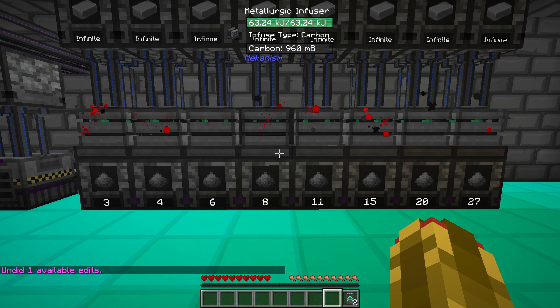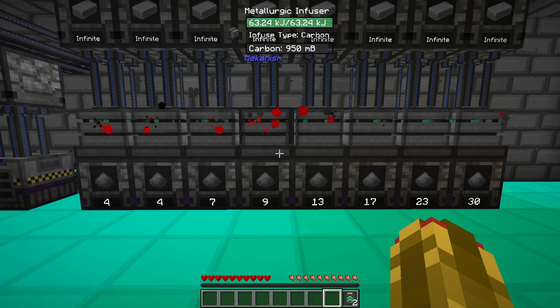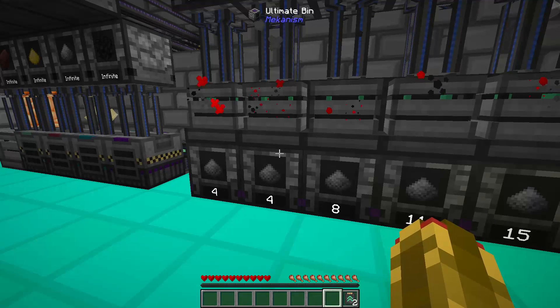Metallurgic Infusers also have upgrades: 8 speed, 8 energy, and 4 muffling. You can apply these upgrades by shift right-clicking,